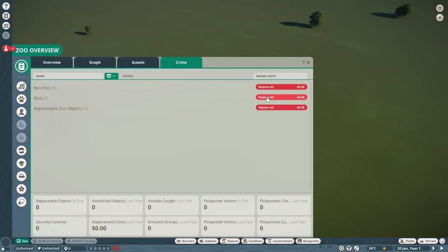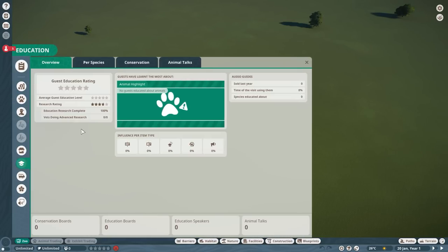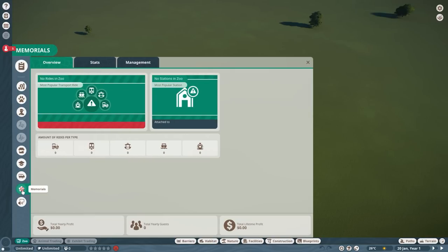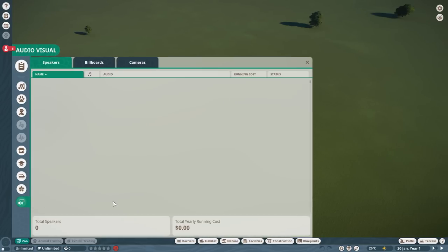I actually just found out about the crime ratings area while preparing this tutorial — I'd forgotten about it for two and a half years! Going down through the menu, you've got your finances, animals, staff, facilities, education, transport, memorials — where you can track animals that have died if connected to memorials — and audio-visual management for speakers and similar items. Just know that in this zoo menu you're going to find everything you need.